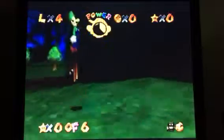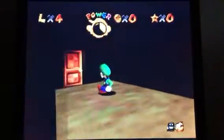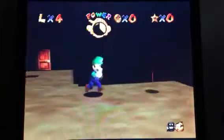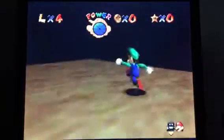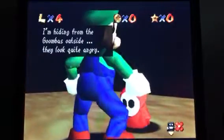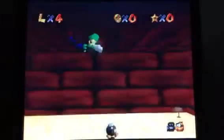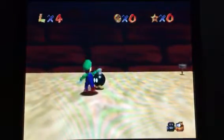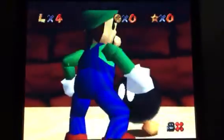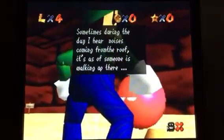I think we're gonna end it here — actually wait, let's not yet. Let's go in here. There's a shy guy in here? I'm hiding from the Goombas outside, they look quite angry. I didn't even know that guy was here. During the day there's someone different though. Basically, if you enter the map a certain amount of times, it will actually turn from day to night, which I think is pretty clever. Peaceful in here, isn't it? Sometimes during the day, I hear noises coming from the roof — as if someone's walking up there.